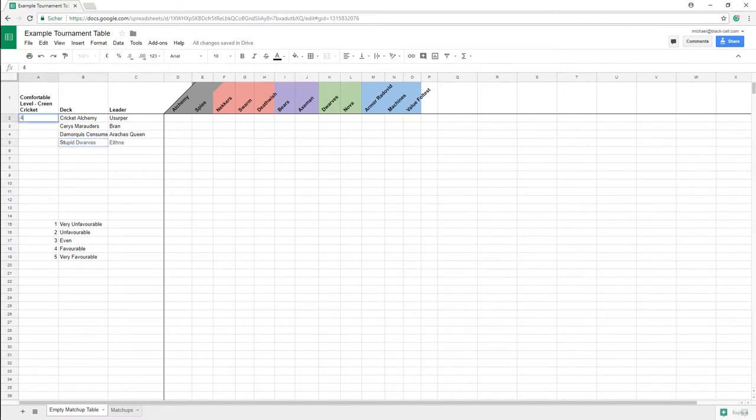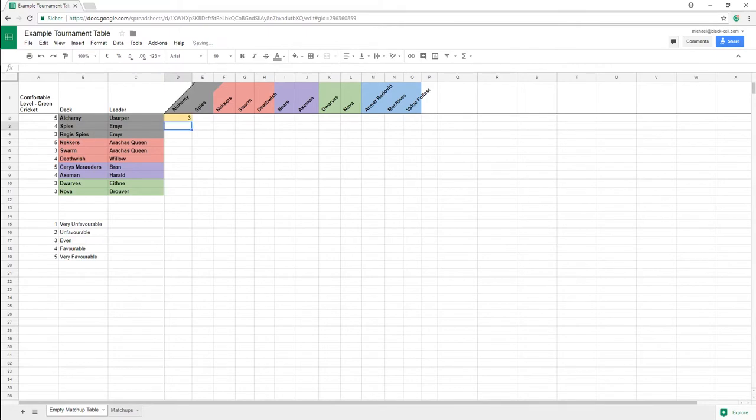For the measurement I take into consideration my ability to pilot the deck, the consistency of the deck or how much variance is required to make it happen, and my general gut feeling about it. Now comes the interesting part, even though it is a bit of work. We'll go through every row of our table and add into it how favorable our deck is against the decks we noted down before.